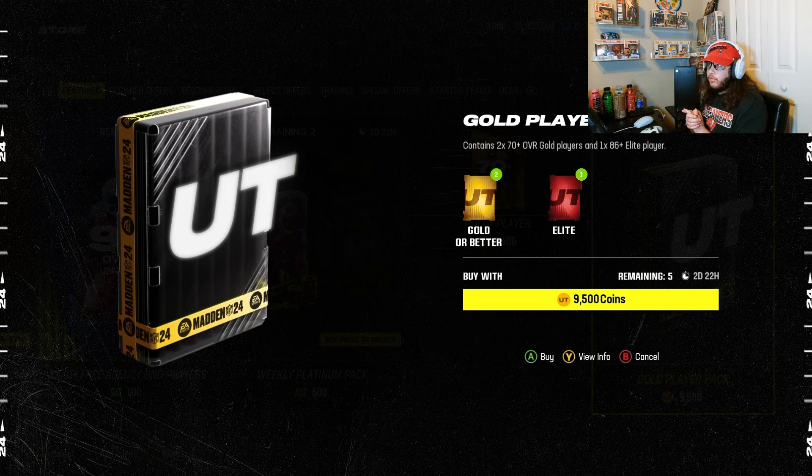Now it's the end of the Madden year and cards have dropped — most of the 70 overalls are like 100 coins — it makes it harder to profit. We could pull a 92 and still not make more than 10k. These packs are starting to be kind of rough this late in the year, but we can't break the trend. We're going to open five of them and see if we lose profit, stay in the middle, or make profit.